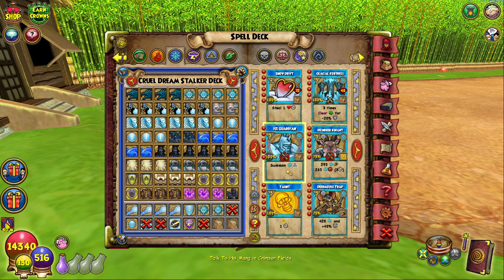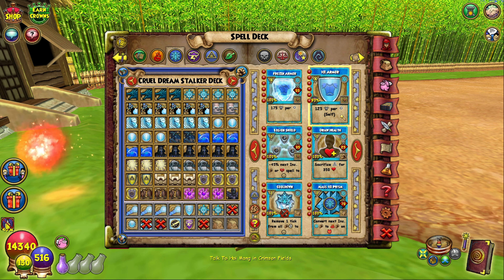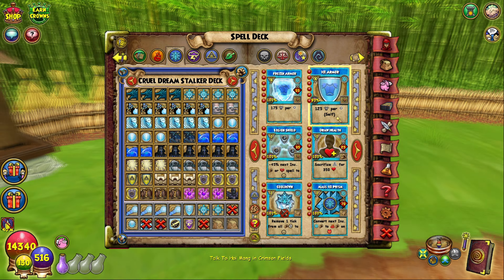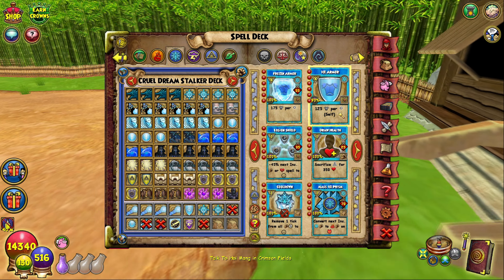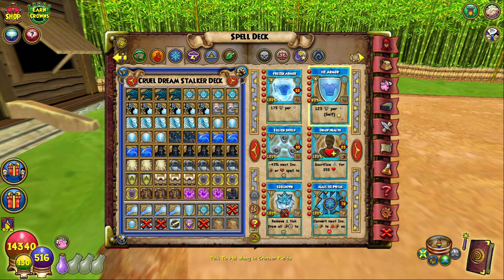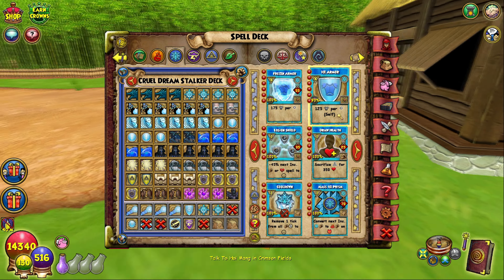Ice Guardian comes at level 28. Not very useful in PvE and it's banned in PvP, so go figure. But let's look back at Ice Armor. You get Ice Armor at level 18, and just for reference, every single other school gets their blade before level 20, just so we are clear.